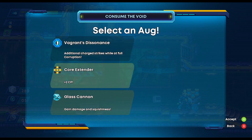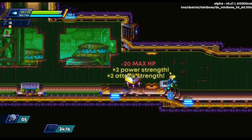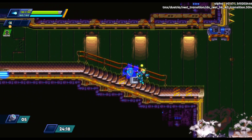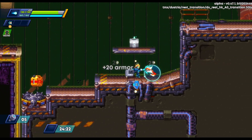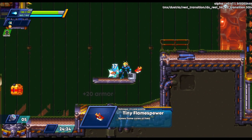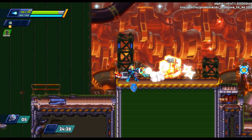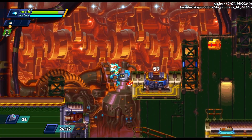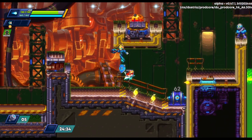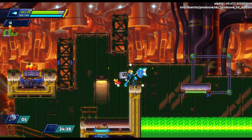We take Glass Cannon because I hate health apparently — I'm already losing some health every stage, so what's 20 more? We also get the Tiny Flame Spewer, which is another repro — very happy to have that with our current build. It gives us another chance-to-ignore-damage bonus, so we're up to a 22% chance to ignore damage with our Zookeeper armor.